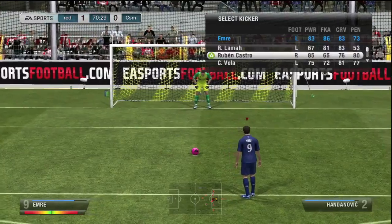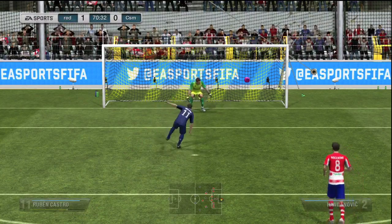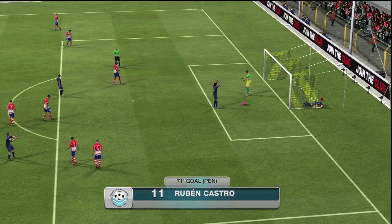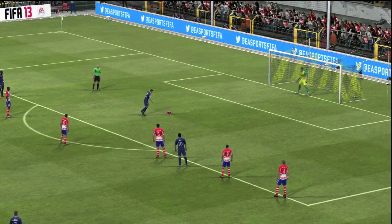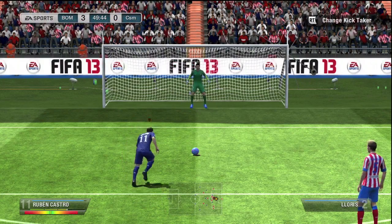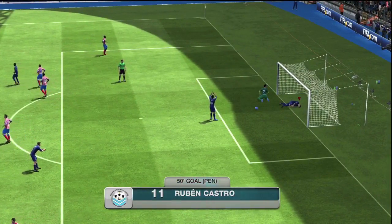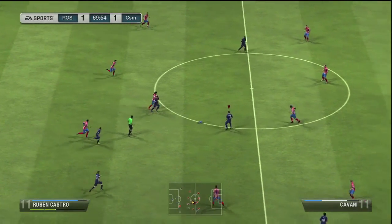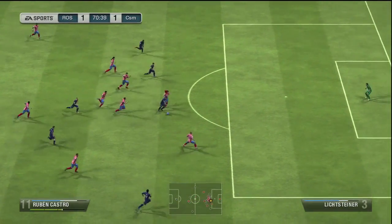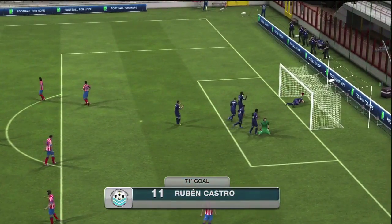That was probably the major disadvantage I found with Ruben Castro — his strength. Looking at his in-game stats, he does only have 63 strength, which for a striker, especially when he is the one and only striker in your squad, is a real issue. I believe I'm playing him in the 4-3-3 formation, which does mean he is alone up front. When he's by himself, you're going to have your opposition's defence all over him. With that 63 strength, I found that whenever he got on the ball, I either needed to get him into space as quickly as possible, otherwise he was going to be pushed off the ball — and he was on the floor a lot of the time.